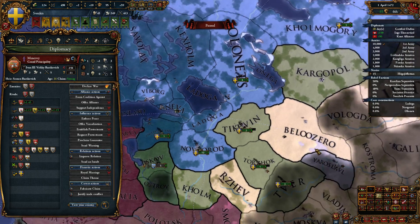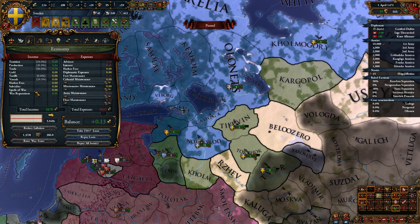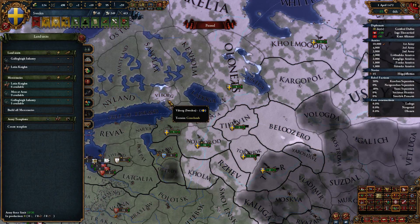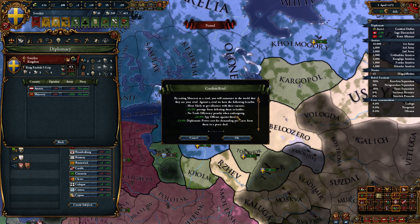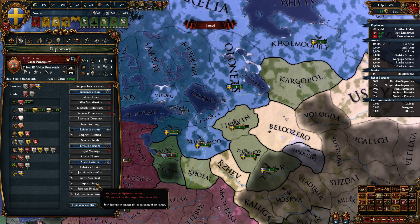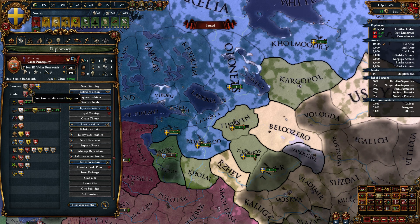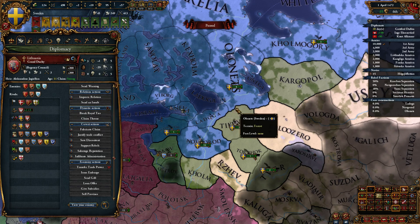Muscovy's outraged — wants our provinces. We were doomed to be a temporary alliance. I'm looking for my rivals. Lithuania hates us, but we're still allies with them, which is good.